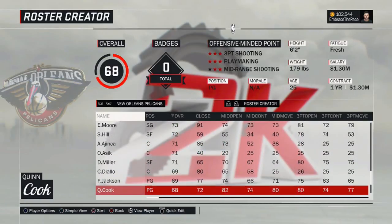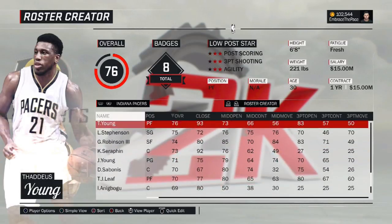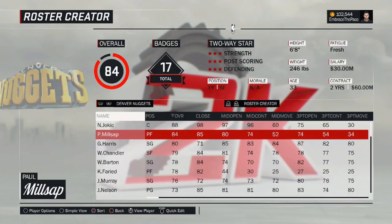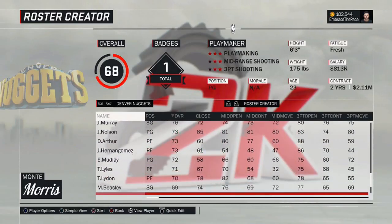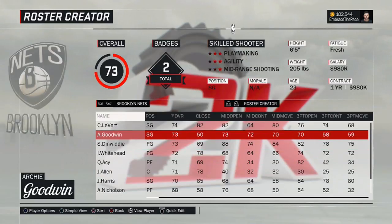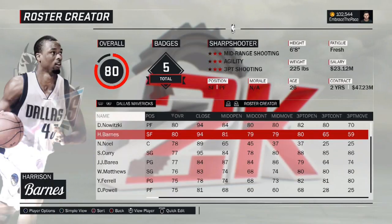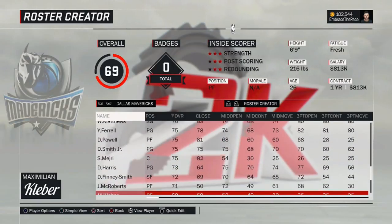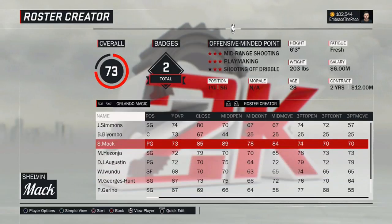Transactions have obviously been updated but a lot of other stuff has been tweaked and polished as well. There have been a lot of attribute changes — not many guys have gotten overall changes but a lot of individual attributes have been changed based on summer league performances. I only do this for guys that I created. I don't do this for 2K-rated guys because ratings are subjective, so I let you guys yell at 2K if you don't like a player's rating. But a lot of rookies and summer league guys have had ratings altered based on their performance.